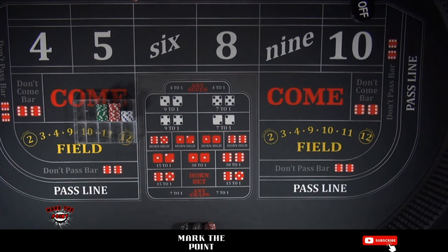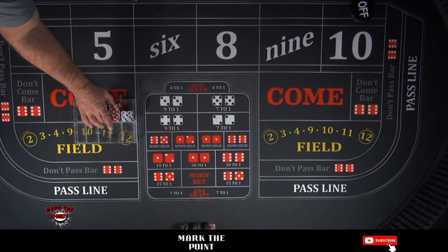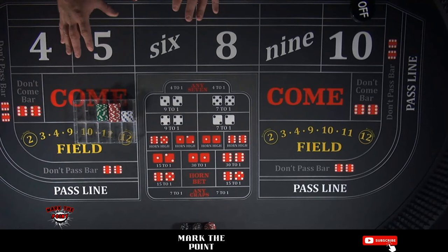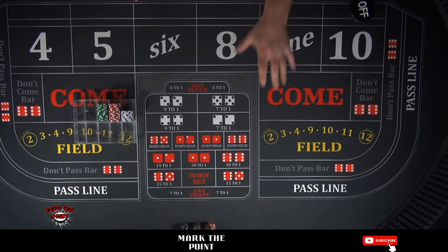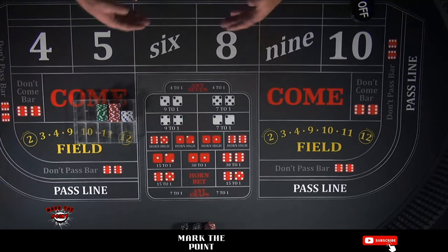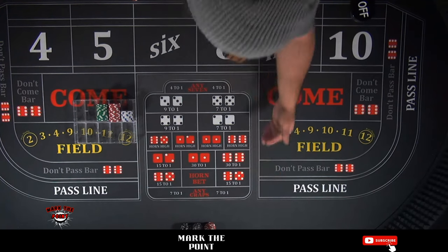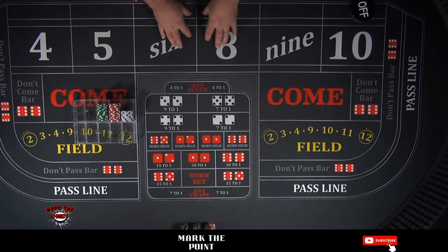All right, here we go. The table's set up. I have $500 — $400 in greens, $90 in reds, and $10 in whites. We're going to try it for about 10 shooters. The first thing is we're not playing the pass line. For entry-level players, I personally do not like the pass line due to the odds after the point is established. I'd rather put that money in the box. Let's get a point established.